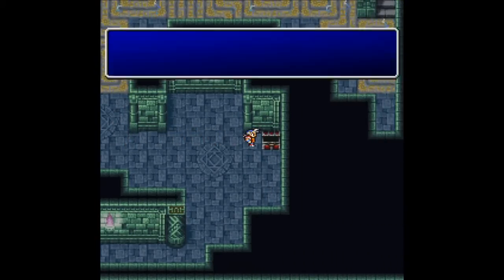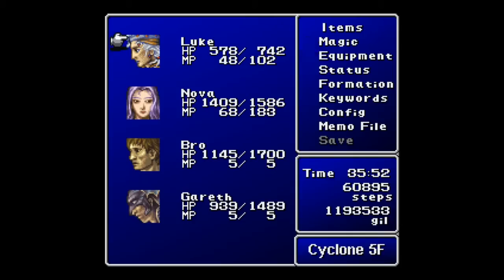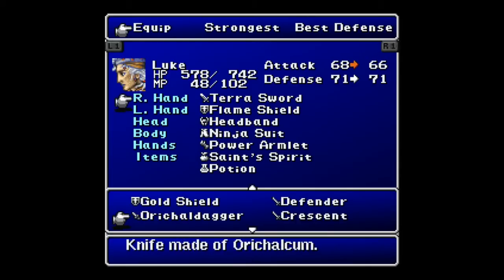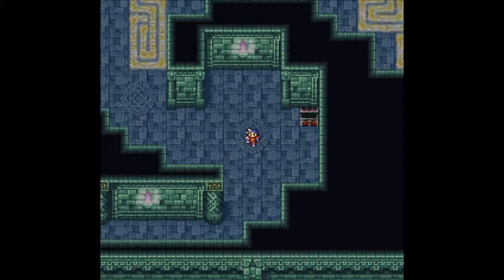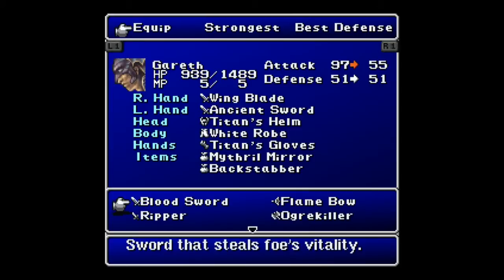I see two treasure chests here. Over here we get a Defender. In Final Fantasy, that usually means something very, very good. It's a sword made for defense — but look at its offense. Why would I not use that? Holy crap. That means you can get the Terror Sword.